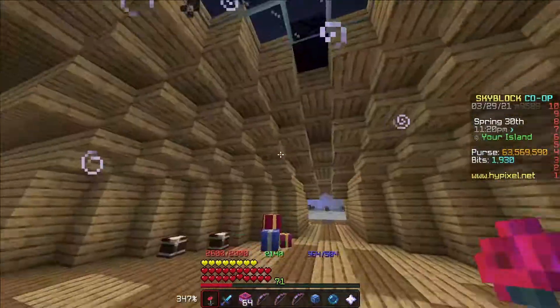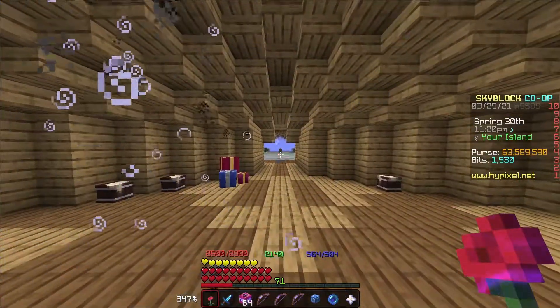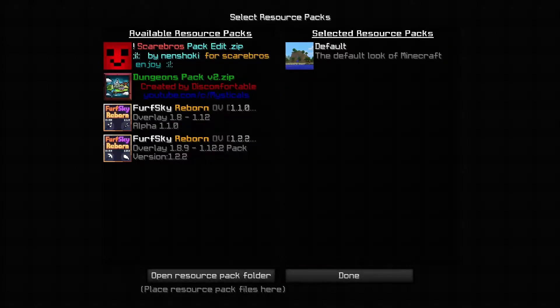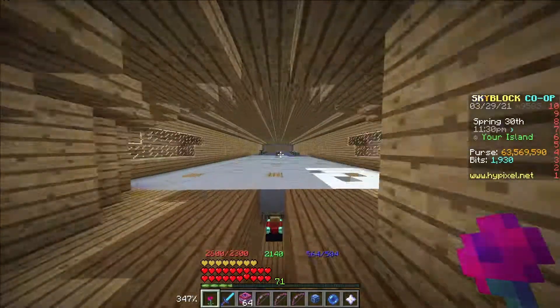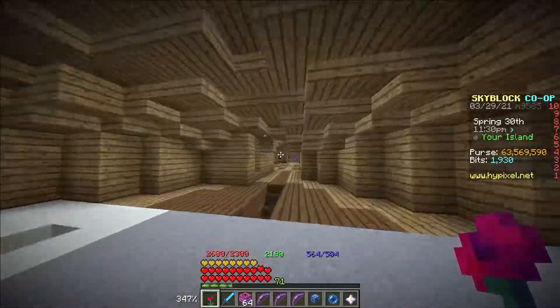It basically turns off full bright, because I have full bright on. And let's show if we take off this texture pack — it doesn't do that. It's literally just an issue with the texture pack.